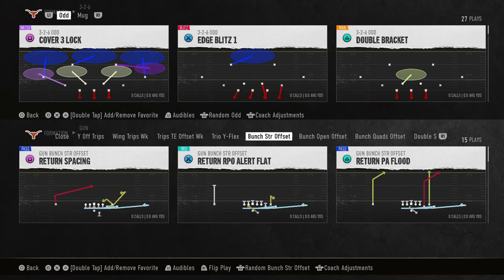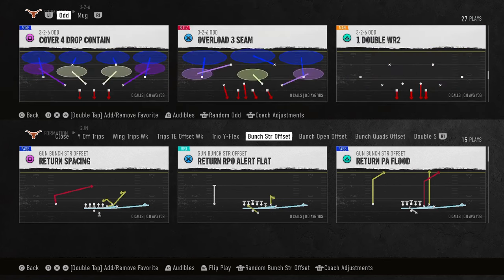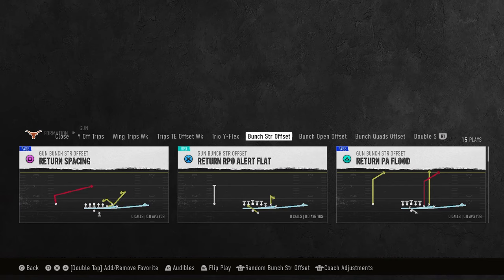This video, we're going to show you the best one-play touchdown in College Football 25. This literally bombs cover three, bombs cover four. It's also a really big play against cover two, which we're going to get into. It has some cool stuff that you can do against man coverage.